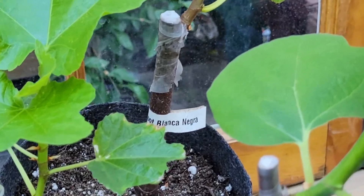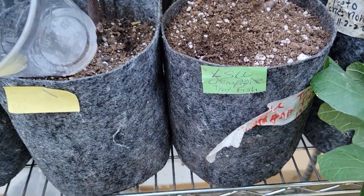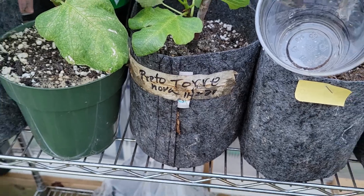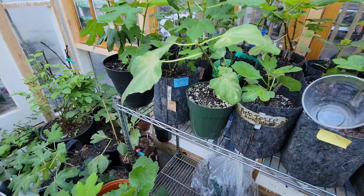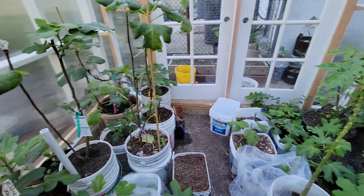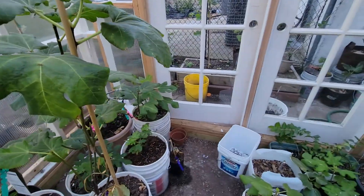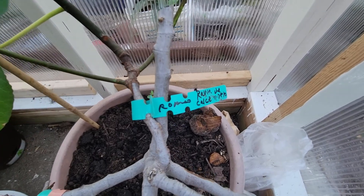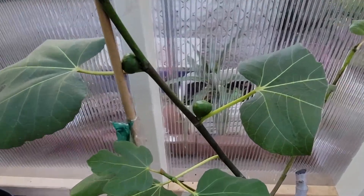This is my cuttings here. This is Verdino del Nord. This is Italian 250A. This one is a graft too — this is Rabin de Calci. I already have figs here.